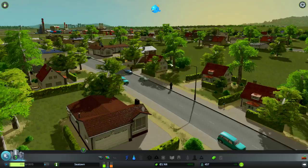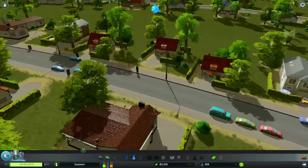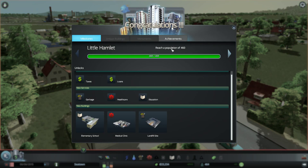I don't know if it's perpetual sunrise. I actually don't remember if this game has a day-night cycle. Sweet — congratulations! We reached a population of 460. That unlocks taxes, garbage, healthcare, loans, education, elementary school, medical clinic, and landfill site.